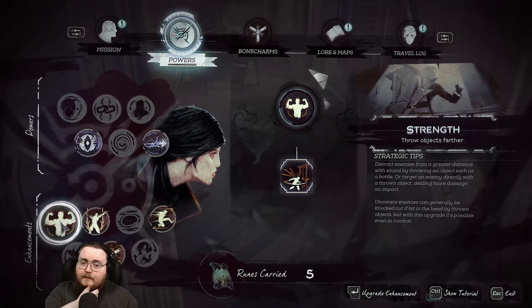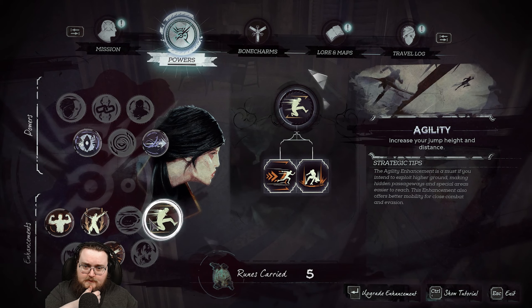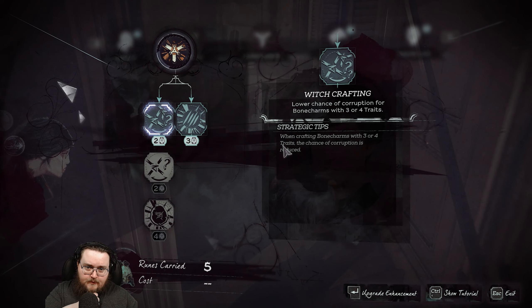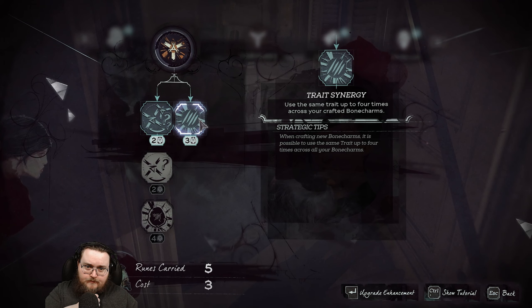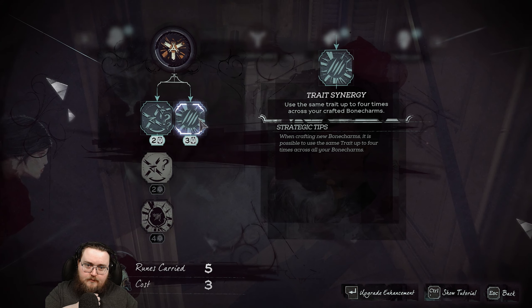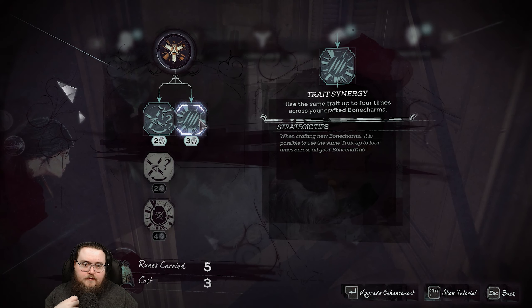I have 5 runes. Got these — with that we can... Witchcrafting gives a lower chance of corruption. Use the same trait up to 4 times across your crafted bone charms, so they can stack.